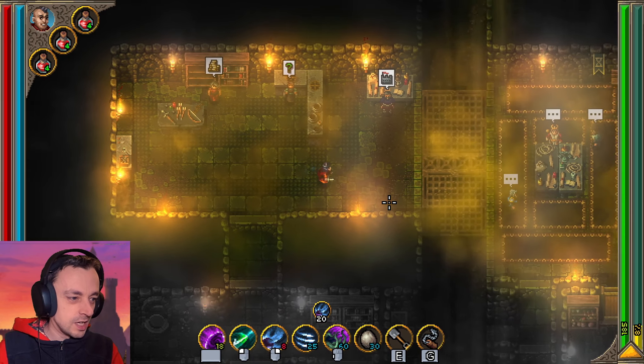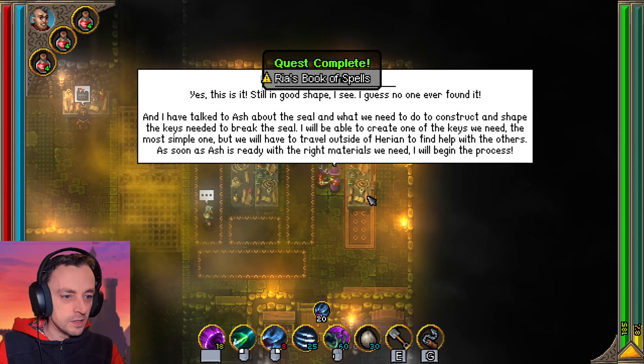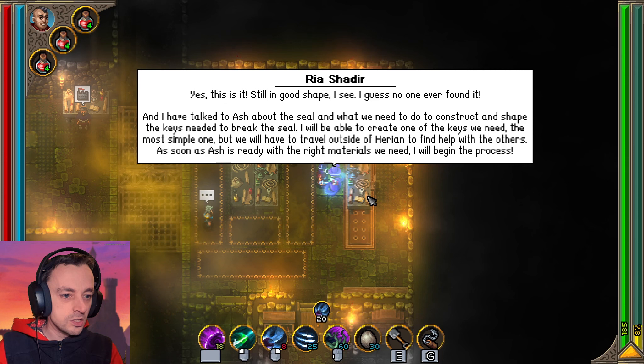I've rejuvenated the potions I already had. Hey you, I've got your book — it took me a while and I cleared the castle first. And I have talked to Ash about the seal and what we need to do to construct and shape the key needed to break the seal. I will be able to create one of the keys we need — the most simple one — but we will have to travel outside of Herion to find help with the others.